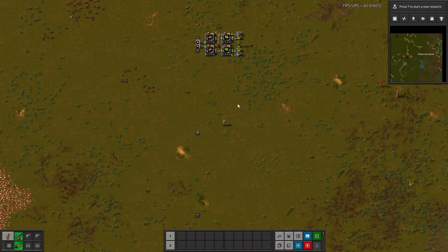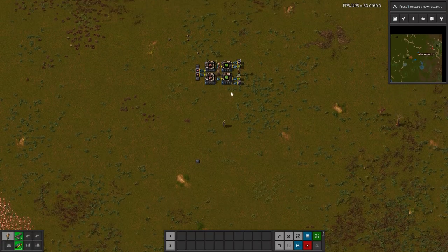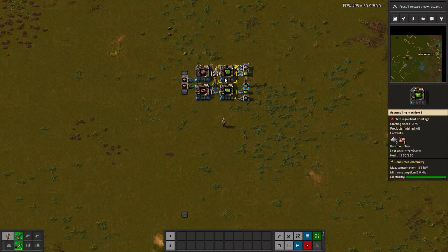Pretty self-explanatory based on the name — this mod adds underground power lines to the game. I think it's a neat idea because it helps clean up your factory, which is the main purpose of it. Underground power lines are definitely a thing in real life, so it's cool to have them here.